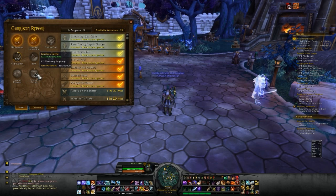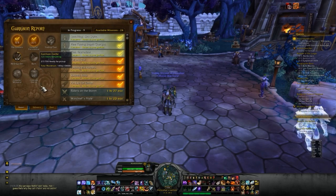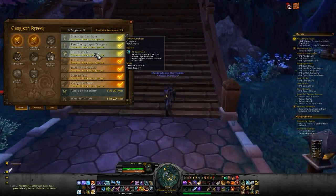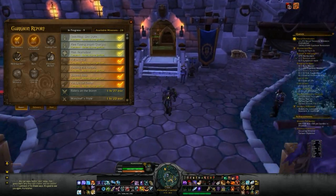There are 29 work orders ready to start. The garrison tab up by your main town hall shows I have 27 of them right now. You can see the things I have in progress. Here's my shipyard — these are all ready to be picked up.